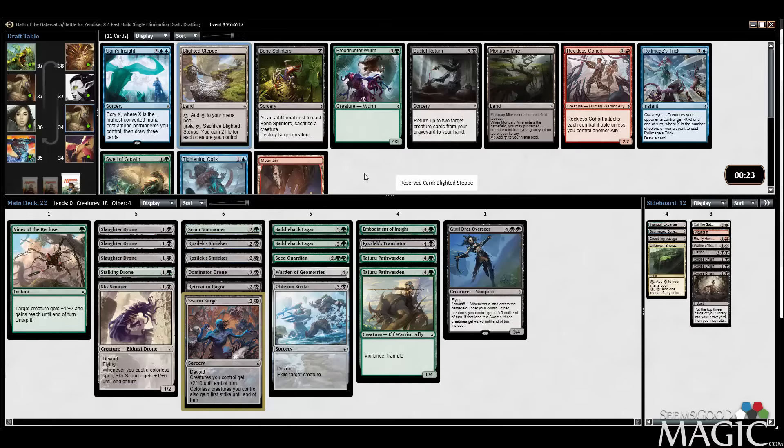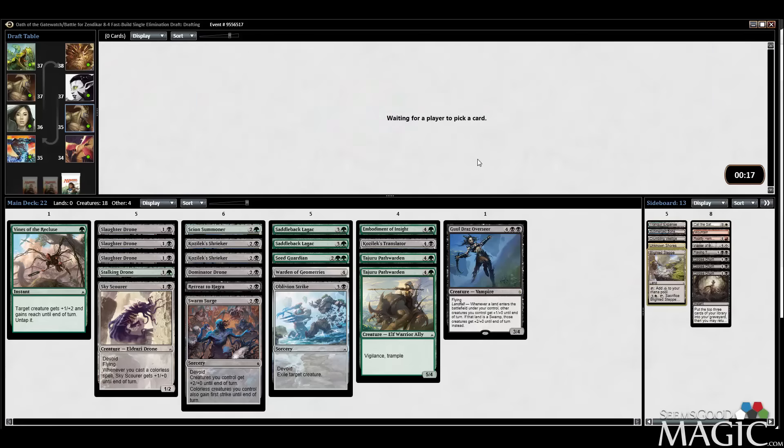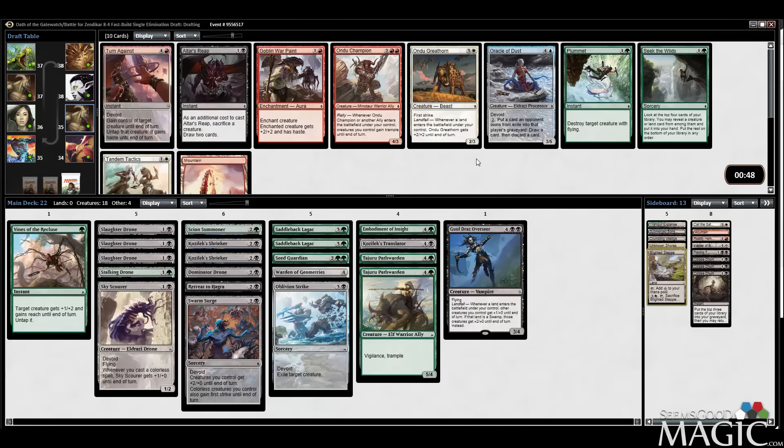Swell of Growth is actually playable in here — I don't like the card very much but I wouldn't mind a combat trick since we're so removal light. Bone Splinters is okay with Summoner but I don't think we have enough ammo. It's okay with Seed Guardian too, and actually okay with Embodiment if you don't mind ditching a land. Let's take the Blighted Steppe as just a basic colorless mana source — our third one.